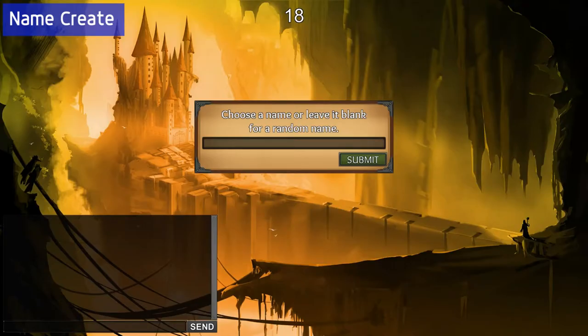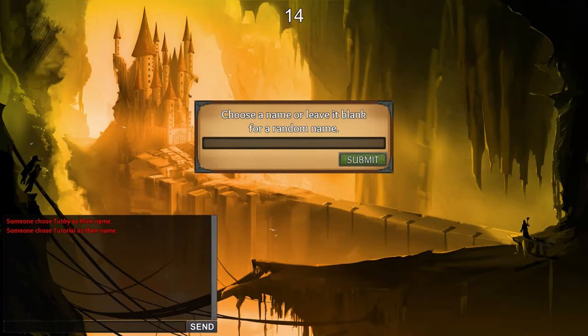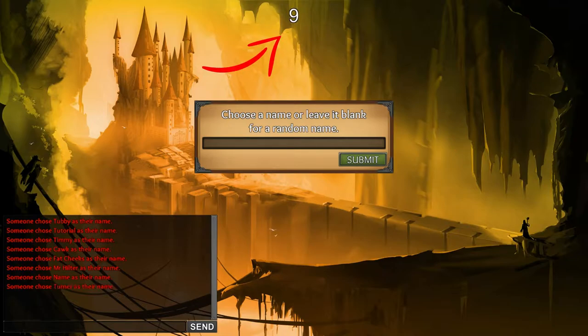On this screen you need to put in a name if you want — you don't have to, it'll automatically assign you one. What's important here is there's a timer. Everything in this game revolves around timers, so just pay attention to the timers at the top to know when you need to take an action.